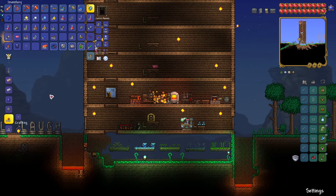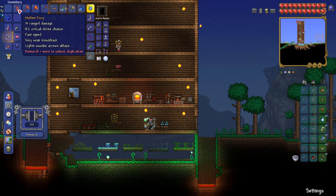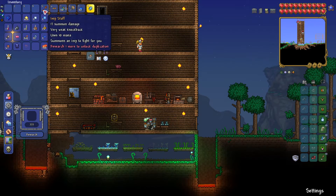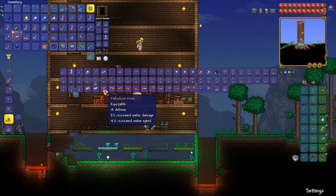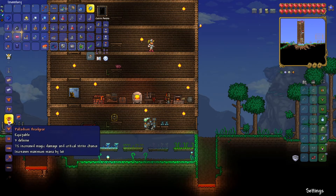Now let's make ourselves some better armor and weapons. Actually, let's go ahead and just research all the old stuff since we don't need them anymore. We'll keep the end staff, why not? Palladium mask — actually, hold up. Are we going... what are we doing?